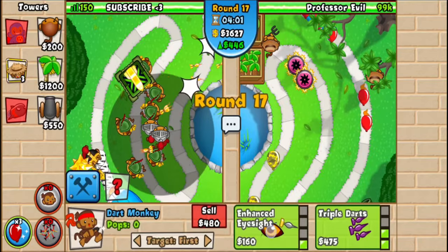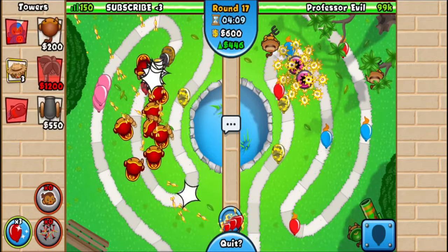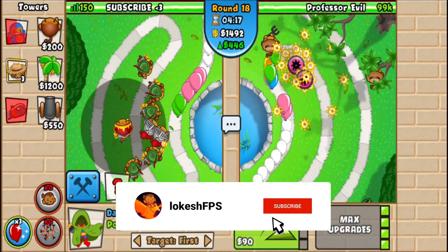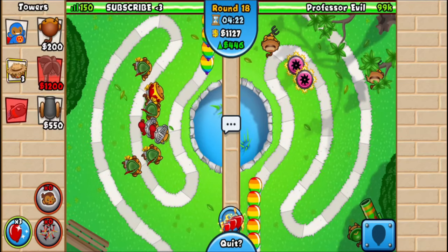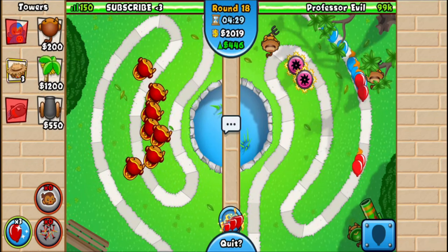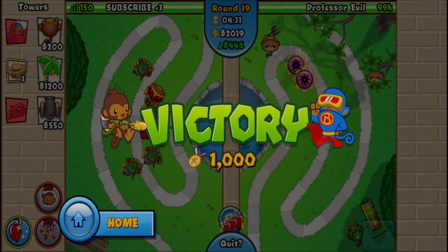One more 2-2 and then sell, sell, one more eco, and you'll afford the super monkey fan club. This should defend very easily. If you cannot afford the super monkey fan club, you can sell a triple dart — it sells for a thousand dollars and you can afford it very easily. Round 18, just use the fan club ability again to be extra safe. And that's it — we just won! Hopefully you enjoyed and I'll see y'all in the next one, peace out.